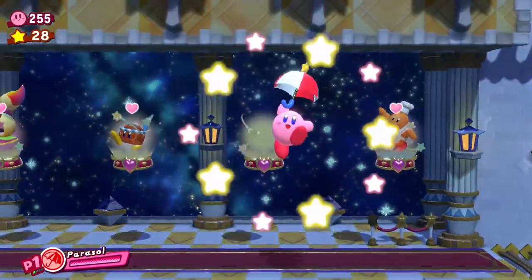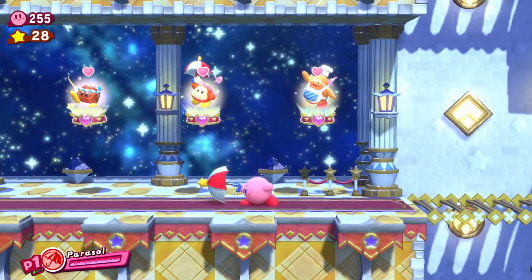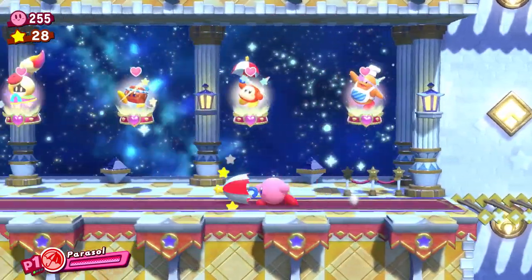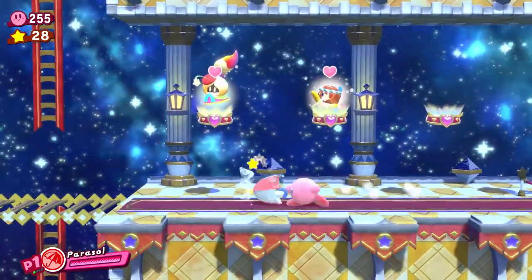Coming in at number 7, we've got Parasol. Is this one of the most interesting abilities in Kirby's arsenal? No. Is it amazingly fun to use? Eh, not any more than any of the other abilities. Parasol is only here because I think it'd be really fun to climb up really high and slowly float down in a 3D space.